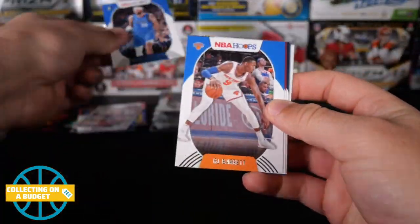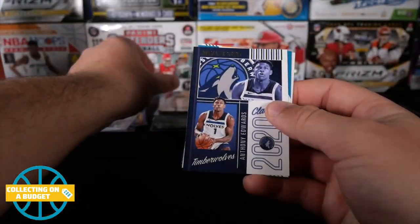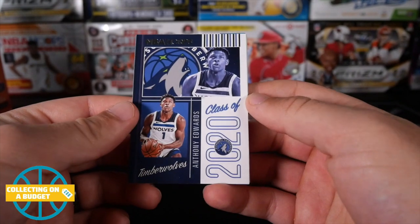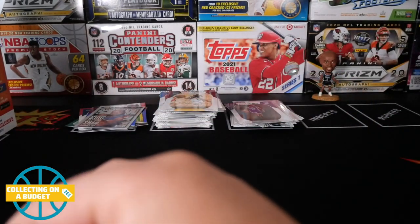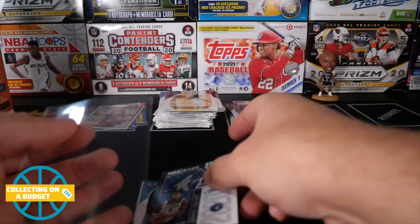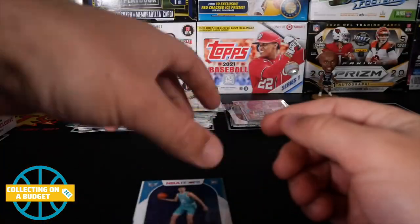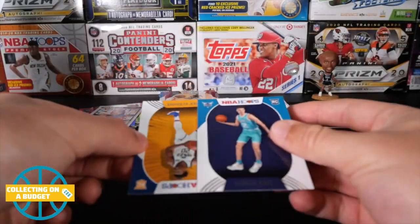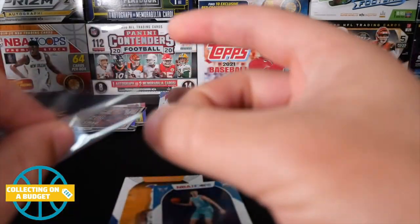Brook Lopez, Willie Cauley-Stein, RJ Barrett, Jimmy Butler, Will Barton. Actually, this is my first Anthony Edwards - I don't have an Anthony Edwards base card. I've opened a good amount of this stuff too. Obviously this is not the base card, but oh! Back-to-back - Anthony Edwards insert and LaMelo Ball. Bam baby! Take all of them I can get.